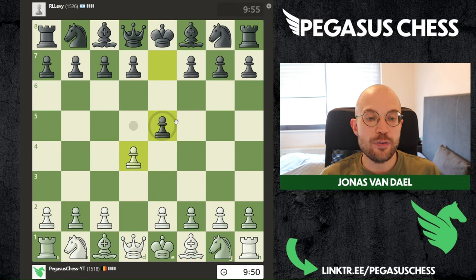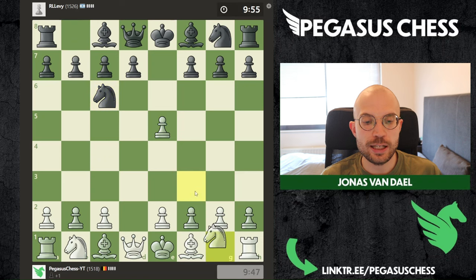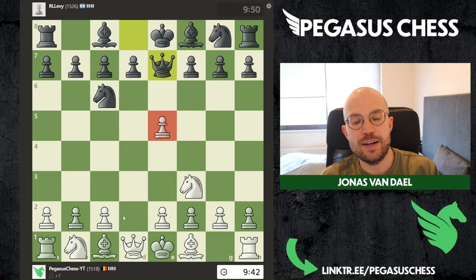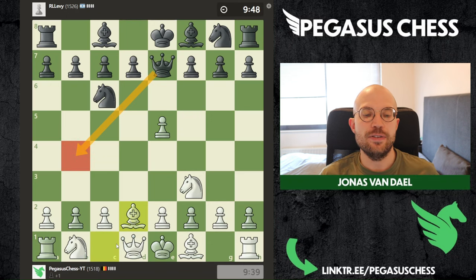Straight off the bat we are facing the England Gambit, which is one of my least favorite openings to play against. Because it's really tricky — it's pretty bad for black, but it's still pretty tricky and you always have to be careful. You just can't keep defending the pawn otherwise you're going to be in trouble because of this queen check and many variations.